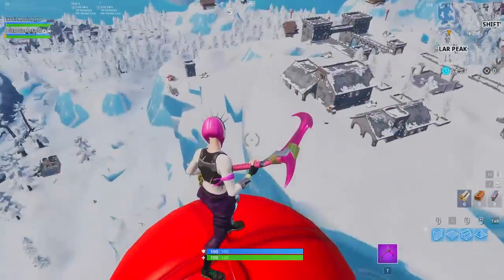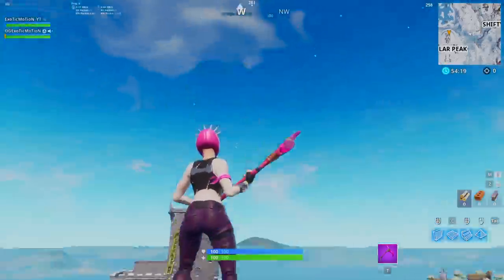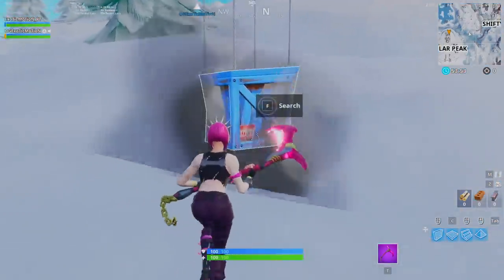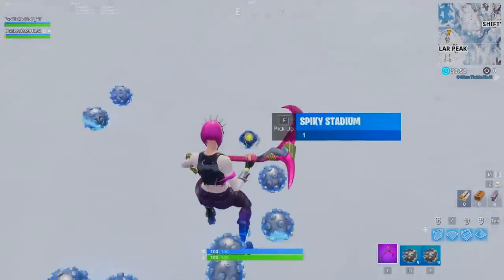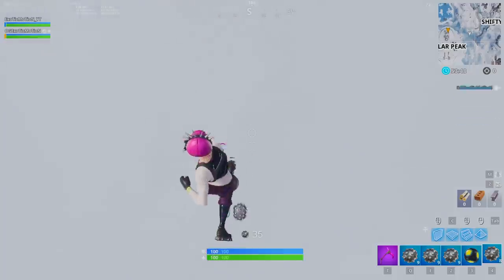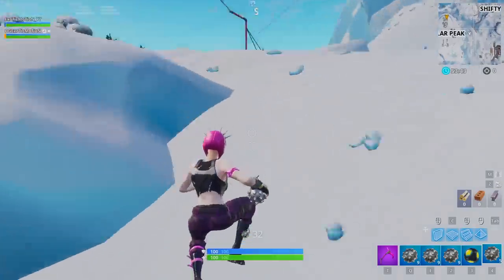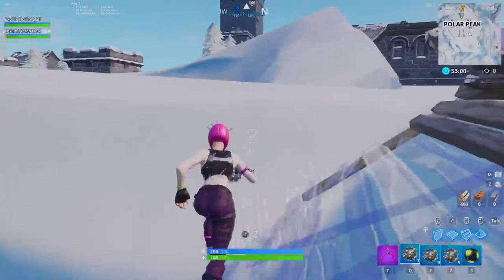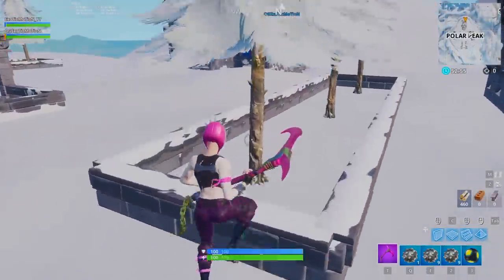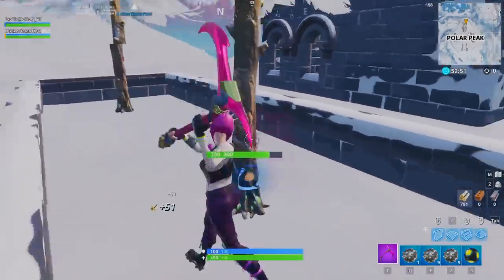Step number one: the first thing you're going to want to do is find one of these red supply drops. The reason you need one is because it holds the spiky stadium — you need to have the spiky stadium for this to work. It drops impulse nades and one spiky stadium. Pick up as many impulse nades as you want but make sure you grab a spiky stadium. Also, something nobody ever reveals in their videos: you need to have a teammate. You cannot do this alone, so make sure you have a friend on your team.